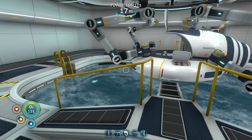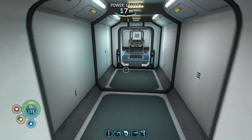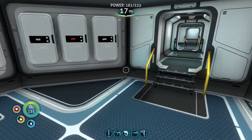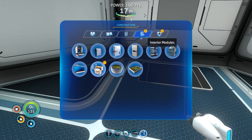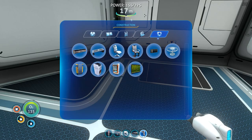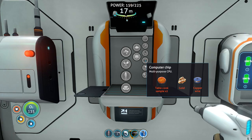Okay modification station - let's go and put that somewhere. I think we'll probably want that in the main room. Will it be in the way? We could put it in here. Modification station - we've got a floodlight. We have the modification station but we need a computer chip, a diamond, and lead. Let's go and have a look at what it takes to make a computer chip. Computer chip needs table coral sample, gold, and copper wire.